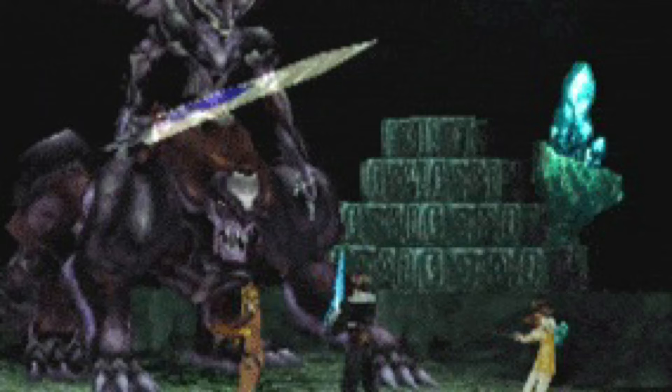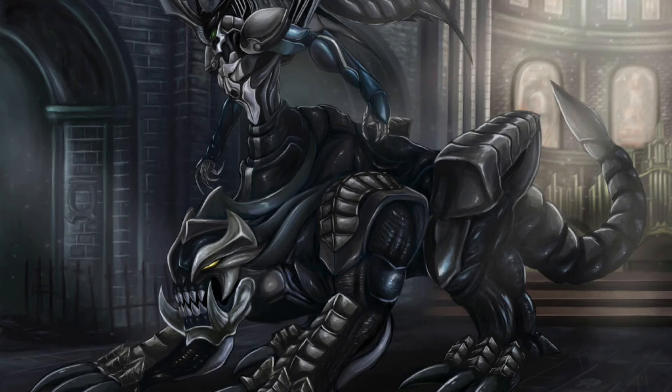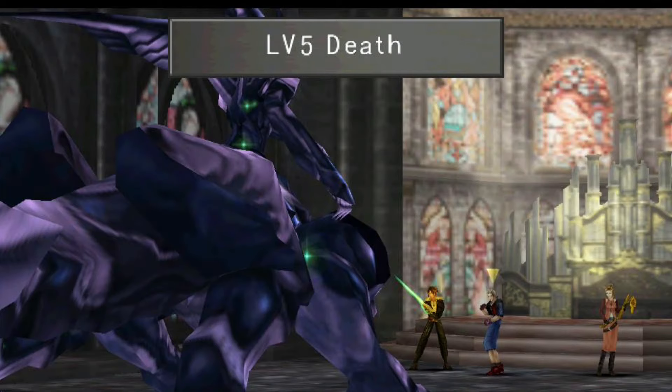We have finally reached number 1, and it is Omega Weapon — the toughest boss you will ever face in Final Fantasy VIII. At level 100 it has over 1 million HP and can be devastating even if your party is correctly junctioned. Its abilities include Level 5 Death, Meteor, Non-Elemental, Gravija, and Ultima. It also has Light Pillar, the same as Ultima Weapon. It can also absorb all elements, so you can't even use an elemental attack against it. I would suggest going through strategy guides or looking online at videos and walkthrough guides, as it is literally so difficult to beat.